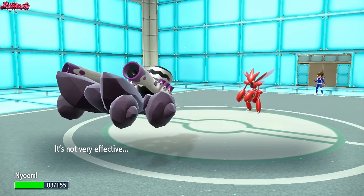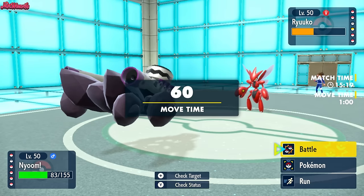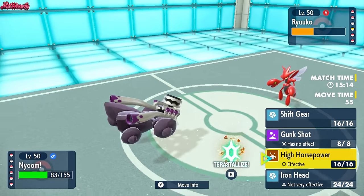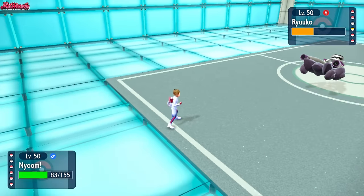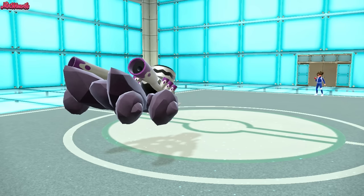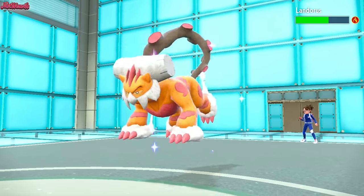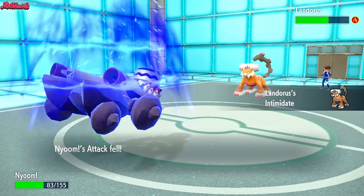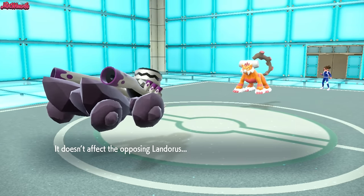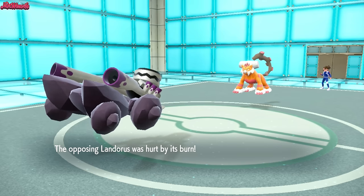Now we get to go for a High Horsepower if we want to. I think I'll go for the High Horsepower just in case they don't switch out. They do switch out and go into Landorus. Landorus is a good switch — it gets the Intimidate off and can do a lot of damage. So we go for a High Horsepower and miss. Failed miserably — but they are burned, so we don't have to worry too much.